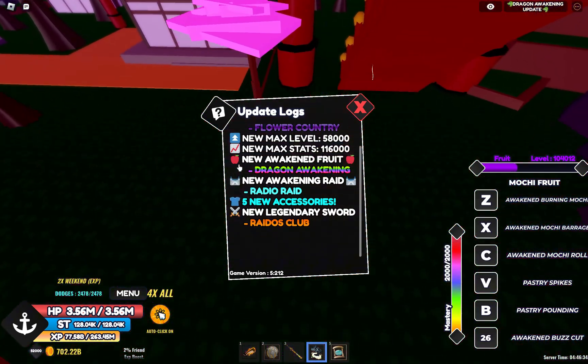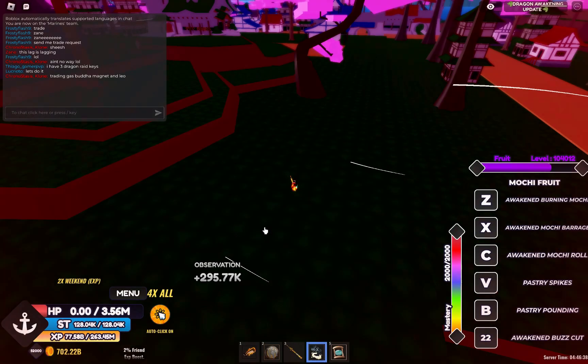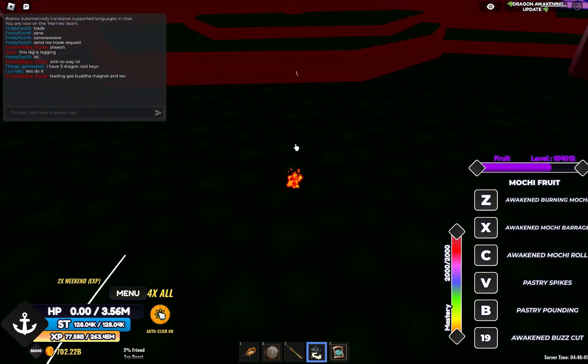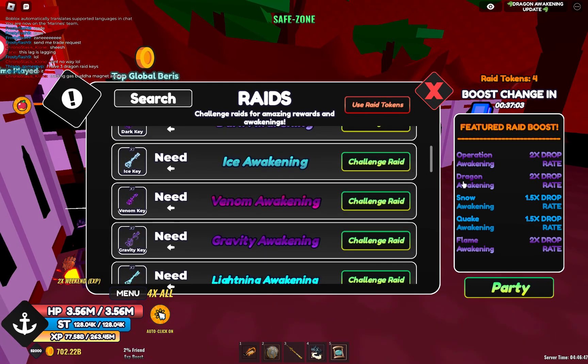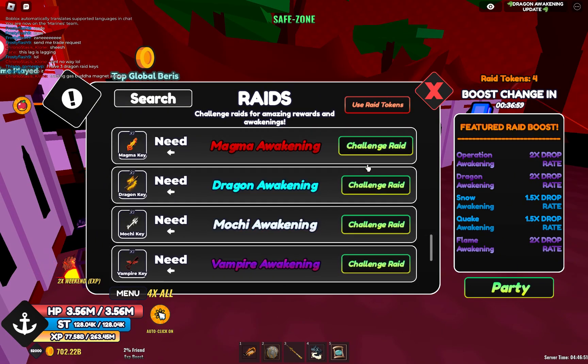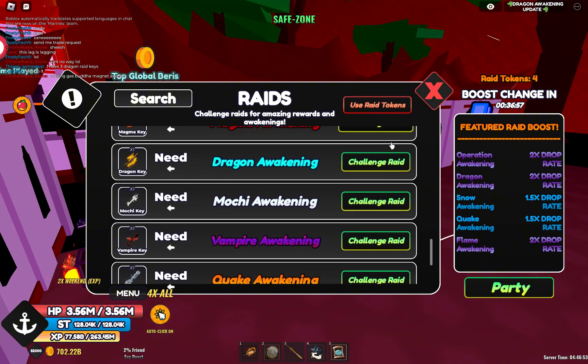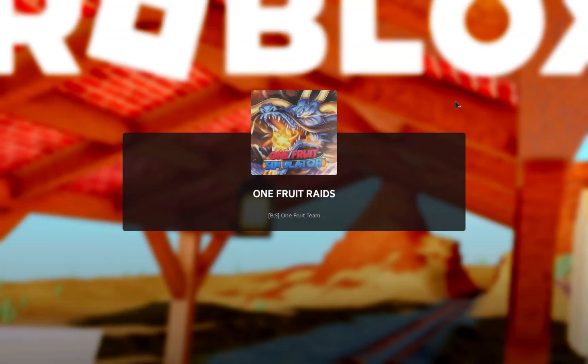There's five new accessories, there's a new raid. I'm going back to the normal area to show you guys the new raid, because there doesn't seem to be a raid NPC. And the new raid is right here — Dragon Awakening. I do have a raid token, so I could probably show you guys the raid. I should be strong enough to be able to do this.